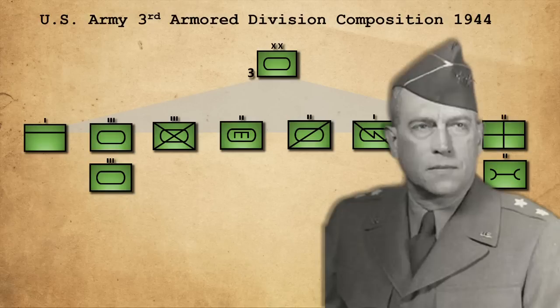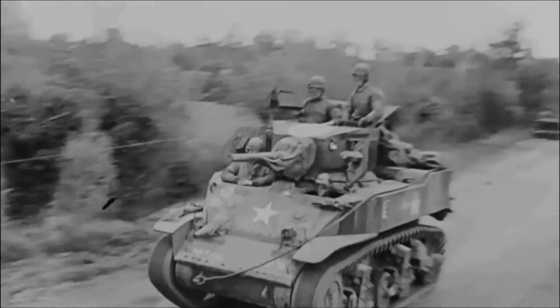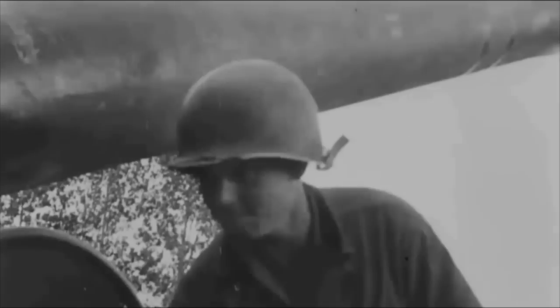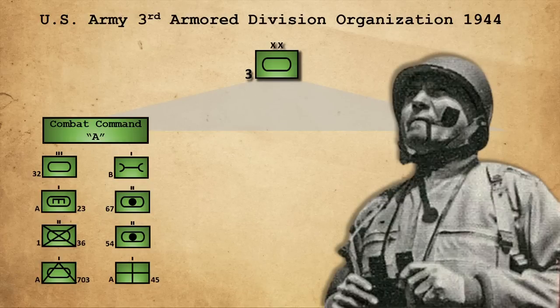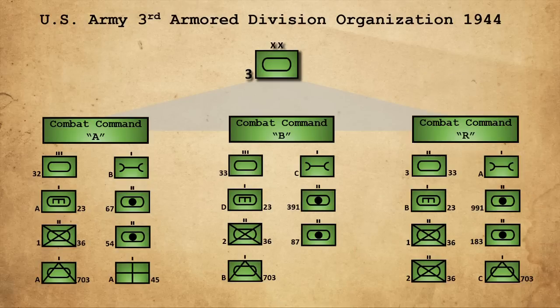In September 1944, the 3rd Armored Division was commanded by Major General Maurice Rose. Like many armored divisions, the Spearhead Division operated under the Combat Command Organization, which saw the division's subordinate units mixed into three roughly equal commands. This allowed for increased tactical flexibility and the ability to leverage the division's full combined arms capability for a variety of situations. The division was organized into Combat Command A led by Brigadier General Doyle O. Hickey, Combat Command B led by Brigadier General Truman E. Boudinot, and Combat Command R, the divisional reserve.